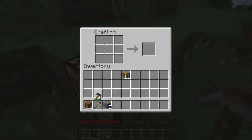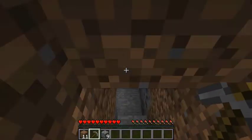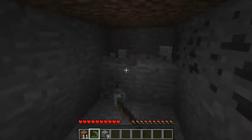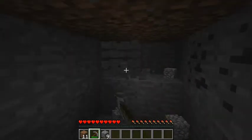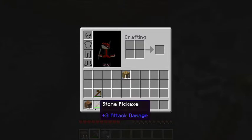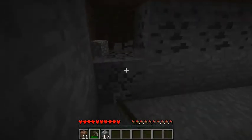We'll swap it out for a stone pickaxe — stone pickaxes are faster at mining than wooden pickaxes, as you can see. They also last longer; they have a longer durability, which is what this green bar indicates.